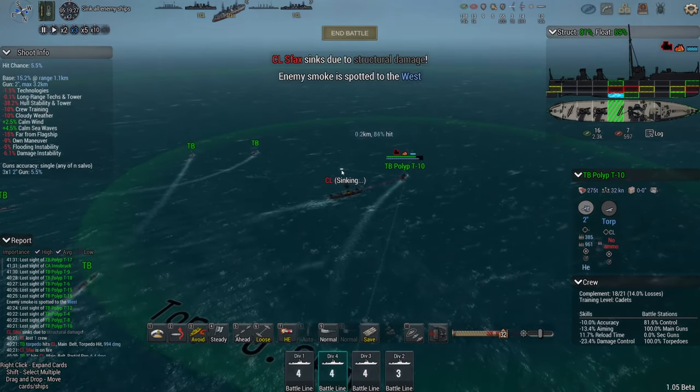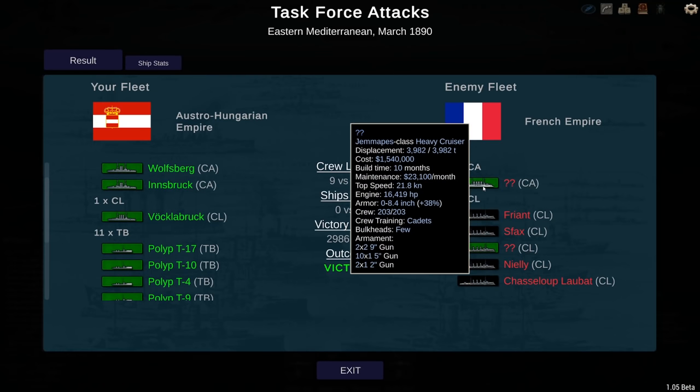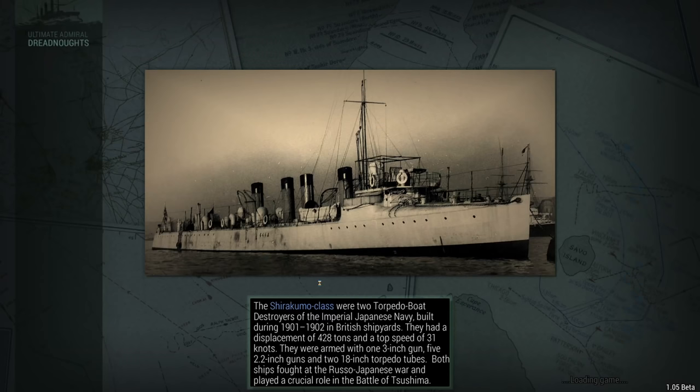Last enemy to the west, but I don't think I can catch that. So one light cruiser survived and one heavy cruiser survived, but they only got five victory points because they barely did any kind of damage. As I like it.